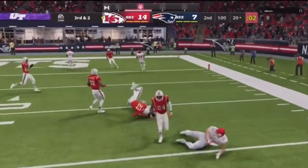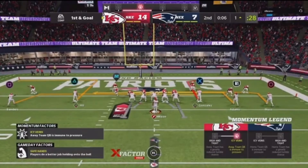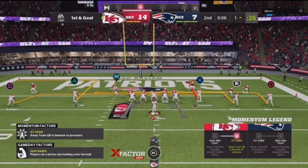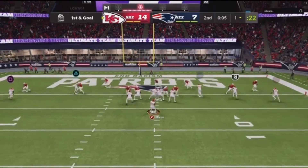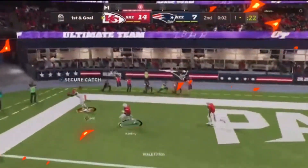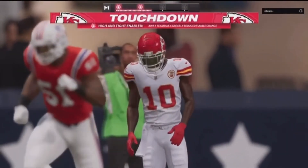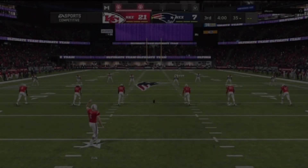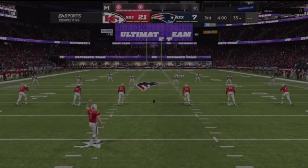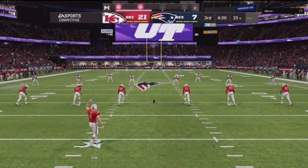Nice! We need to make sure this ball gets there. If Tyreek isn't open here I don't know what does get open. He manned it up but Tyreek is wide open for the touchdown and Joe Mixon with an absolute laser release there — that actually felt really smooth. We've got a touchdown thrown with Mixon, an interception with Tyreek Hill. It's been a great gameplay so far.